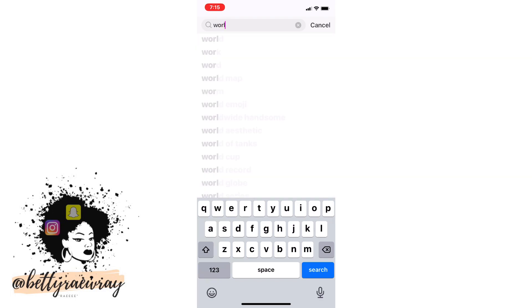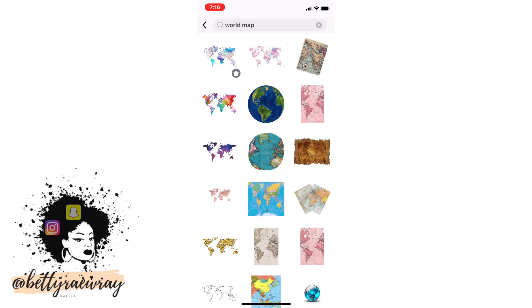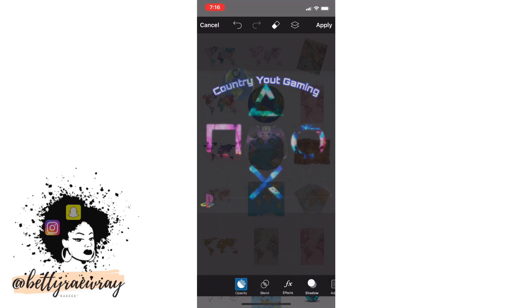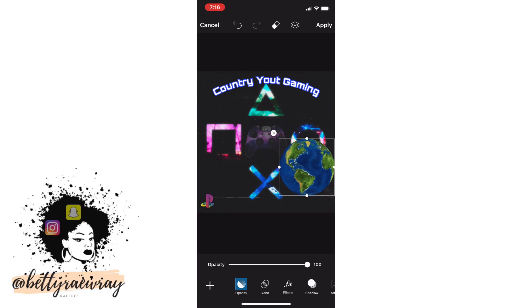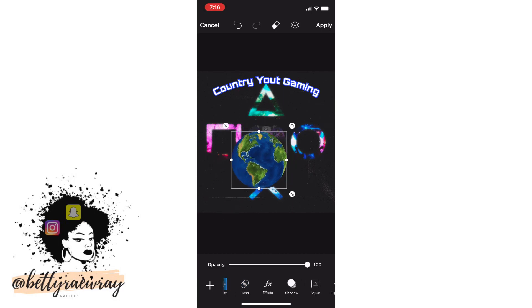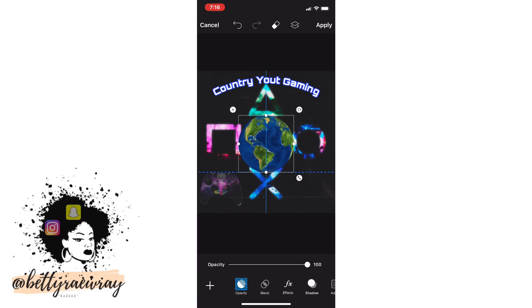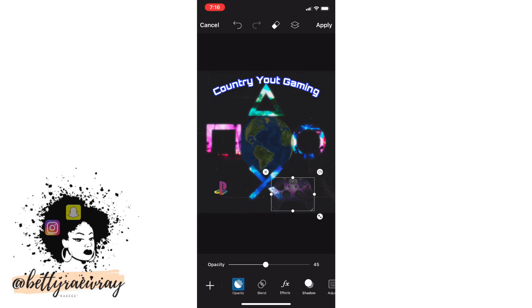Right now I'm thinking to put like a world map on it to give it a more global feel, rather than putting a Jamaican flag on it. So I'm just gonna put a world map on the icon and play with it to see where it fits and how the other icons can overlap it. I think I'm going to put it in the center of the control icons.